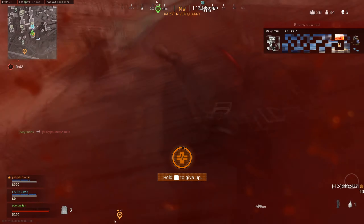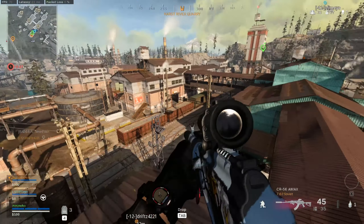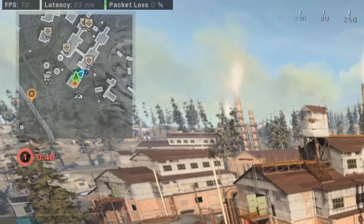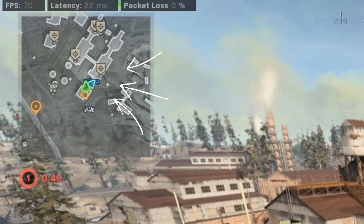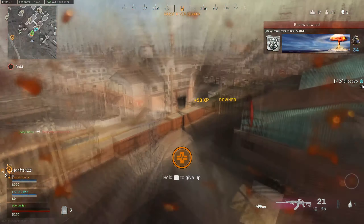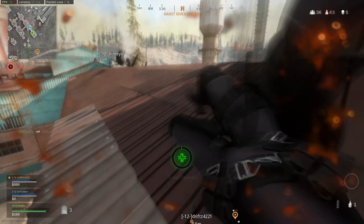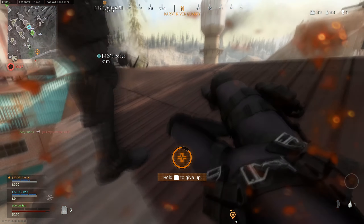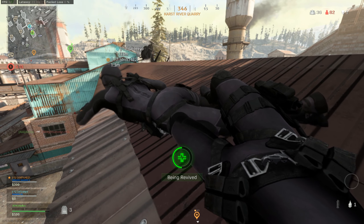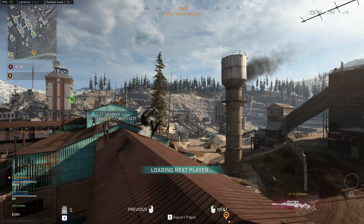Okay, a couple of things I did wrong here — let's run it back. My teammate did call out that she heard shots on this side of the map; I should have jumped to the left side of the building to break line of sight from the right side. Another thing is I should have been strafing while shooting to make it way harder for headshots from snipers. I also could have dropped down to ground level just to get out of the sniper's line of sight. However, my teammates were awesome — they revived me and we continue with the game.